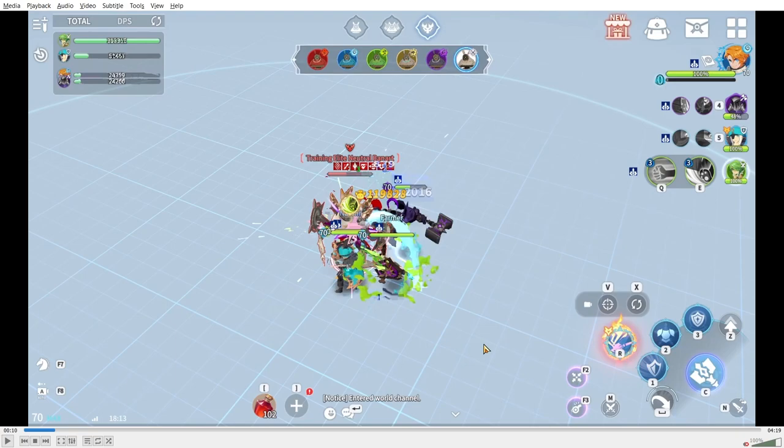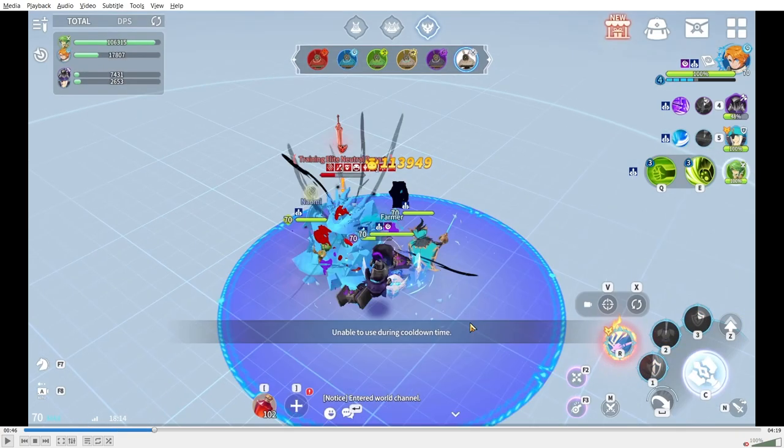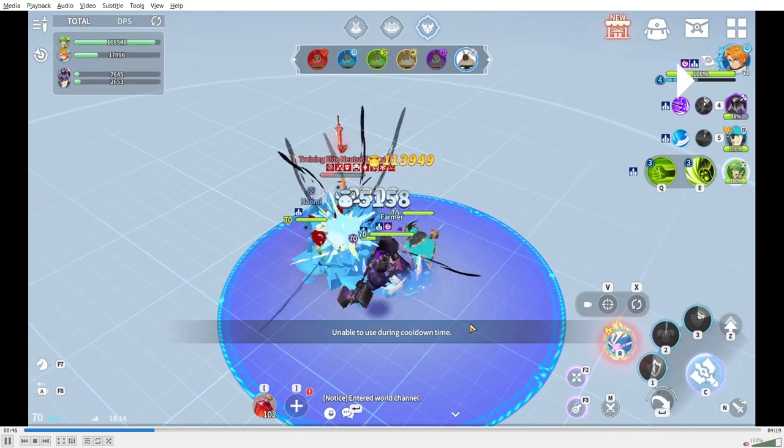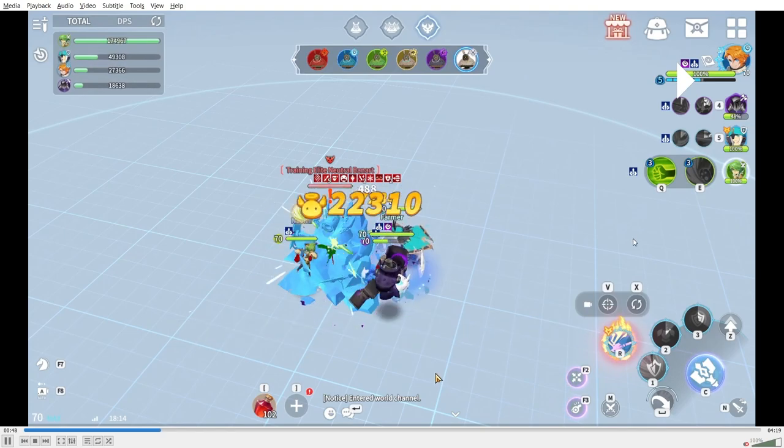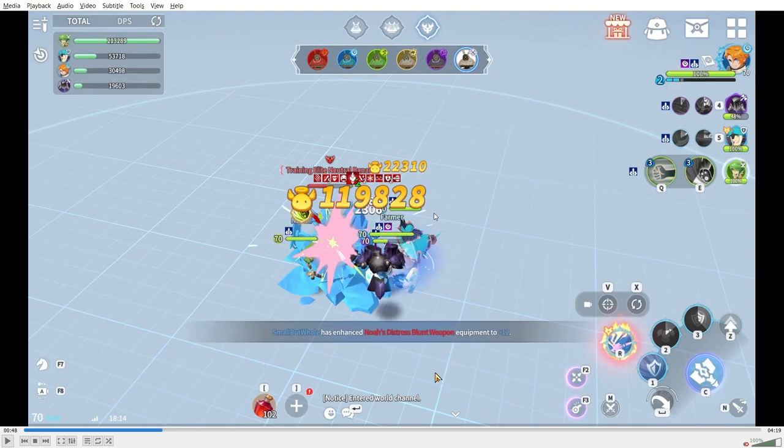Just out of curiosity I did the same test with 10 debuffs. You can see 10 debuffs stacked, level one defense break, level one crit damage taken up, and a level one attack buff on Naomi. Once she hits her ability again she does the exact same number — 119,828 — so yes, it looks like the damage is indeed capped at 400, which is a bit sad because it ruins scalability a lot.